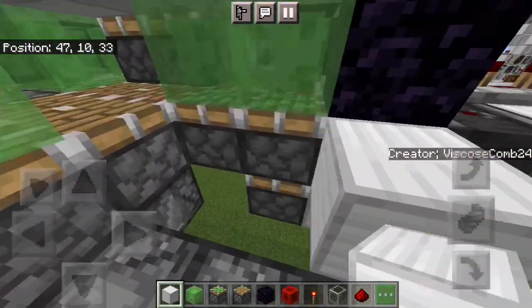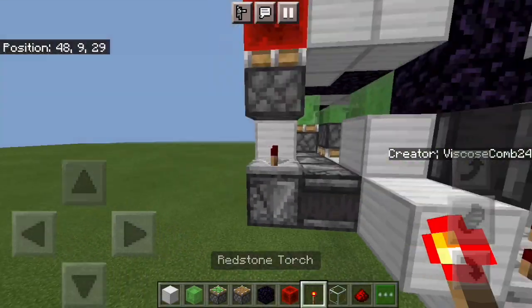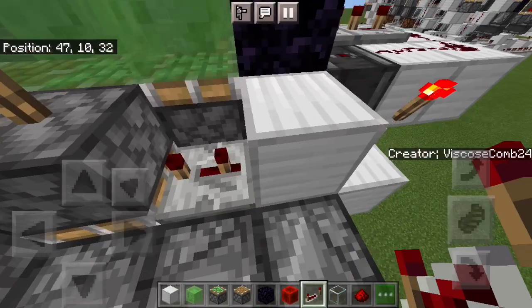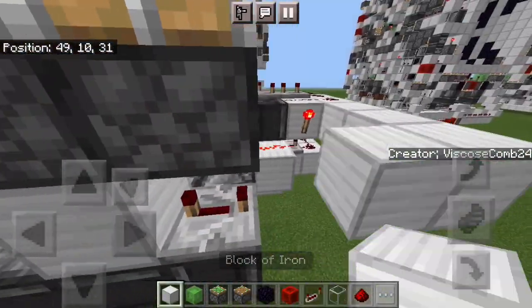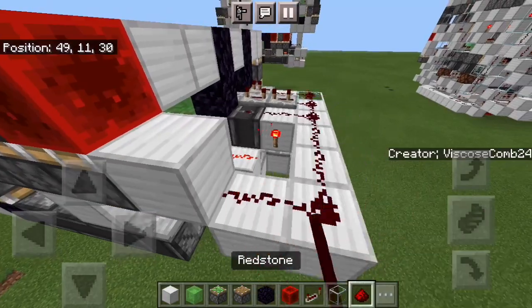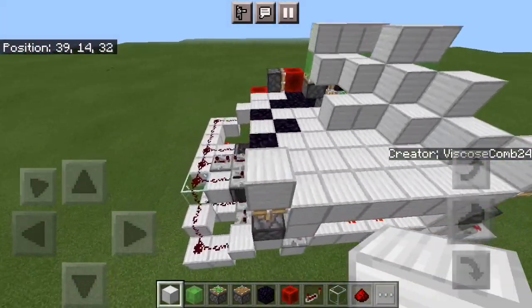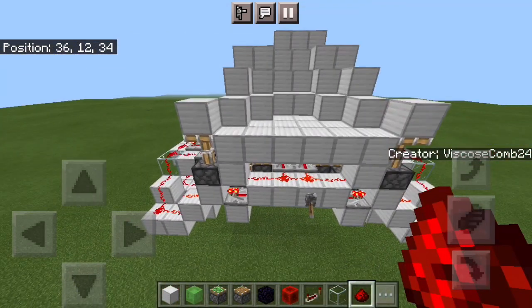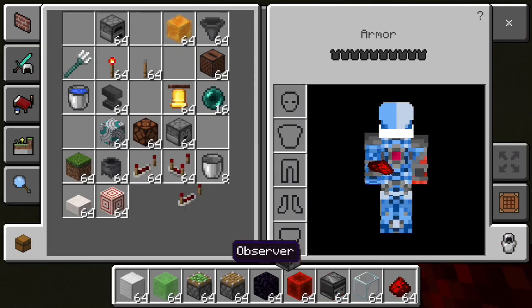Block, block up, block down, piston facing down with a torch on top, four tick repeater and then dust. You can also run this line into that piston. And now what you should see when you flick your lever is both sides are now in. Flick it once more and it all retracts.